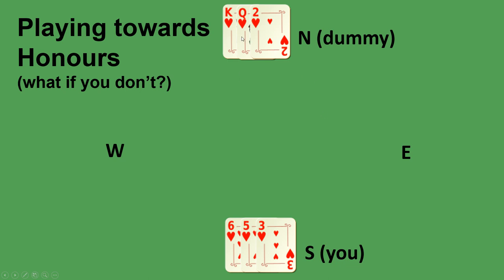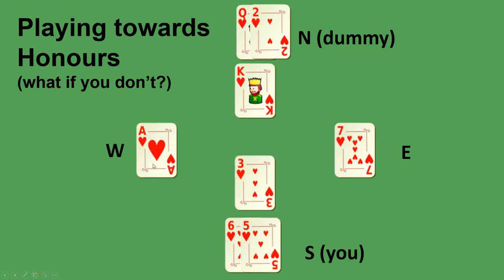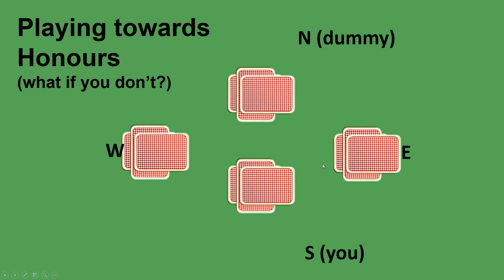Now let's look at what happens if you don't play towards your honors. If you're in dummy and play one of your honors — say the king — west wins with the ace. Later you play towards your queen and win that trick, but when you play the last round of hearts you lose to the jack, winning only one out of three heart tricks even though the ace was with west. So when you're missing the ace, you want it sitting before the hand with the honors, and you play towards that hand so when the ace is played you can discard a small one. That's the end of our lesson — join us again next time.